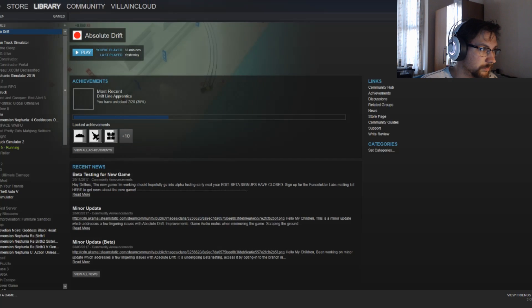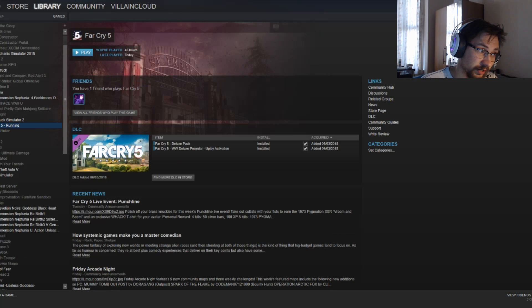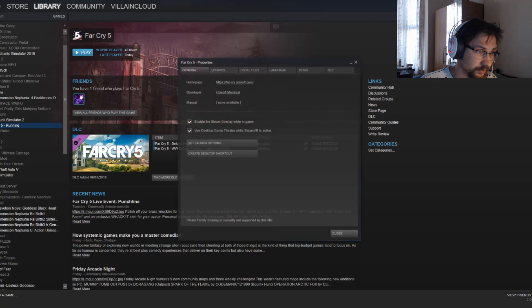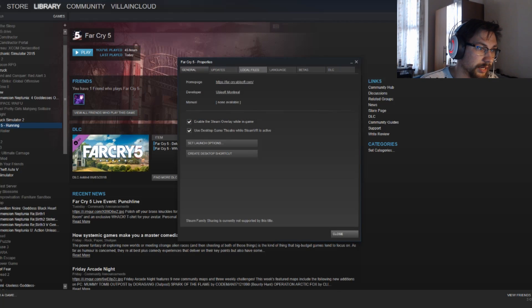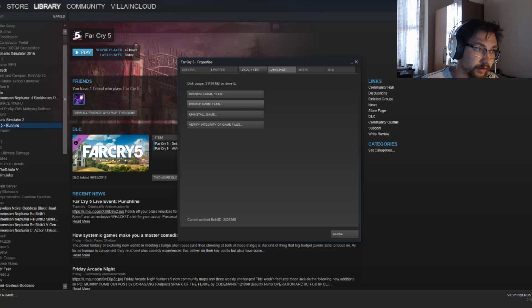As you can see, there is Steam and it shows Far Cry 5 running even though it's not running — so something is really off there. Let's go to Updates, always keep the game up to date, and verify integrity of the game files. Let's do that.